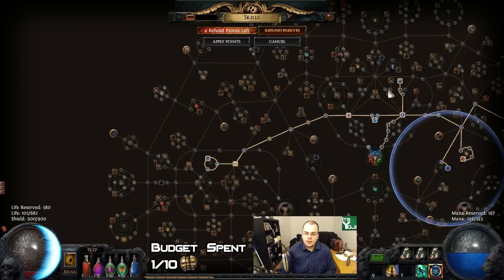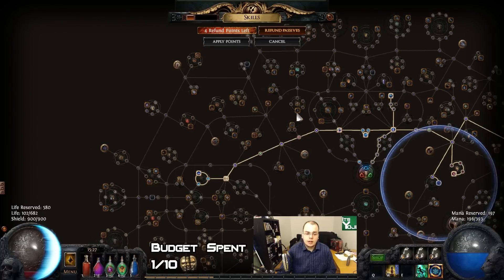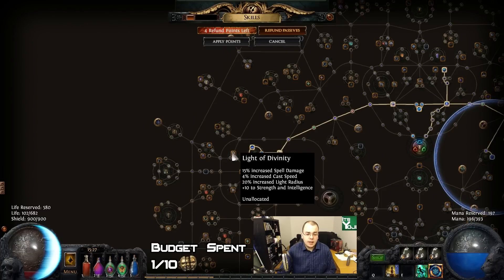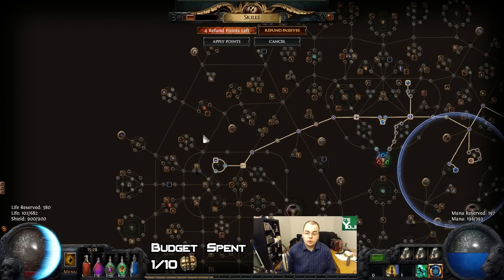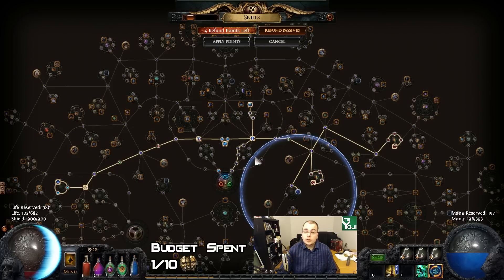I'm picking up some AoE, and as soon as I get dual totems I'm probably going to pick up more damage, or go straight up here to get more ES and put another Energy from Within there. The next planned points are possibly some all-resist, then picking up Light of Divinity for some damage, Faith and Steel for all-resist, armor, and energy shield, and then Ancestral Bond for dual totems. That's all I've planned so far — what we'll do after that we will see. Hopefully we don't rip — that's also one of the plans.